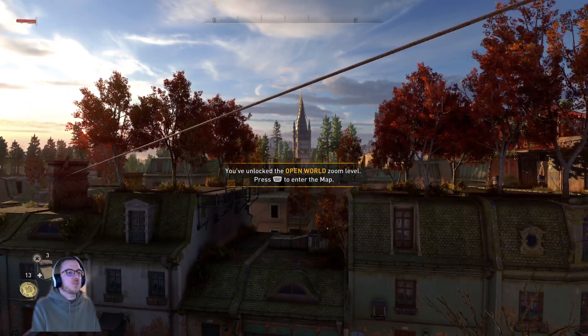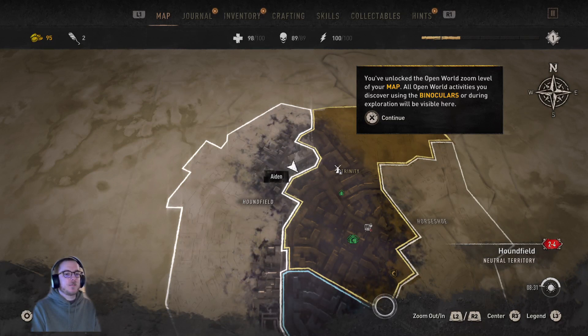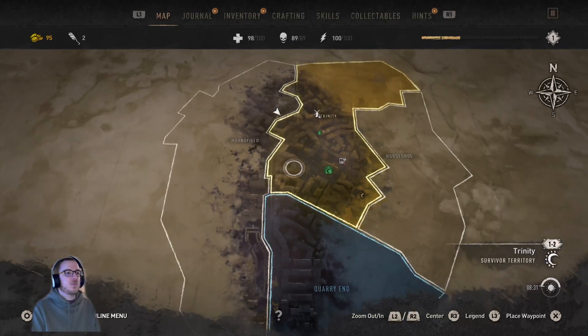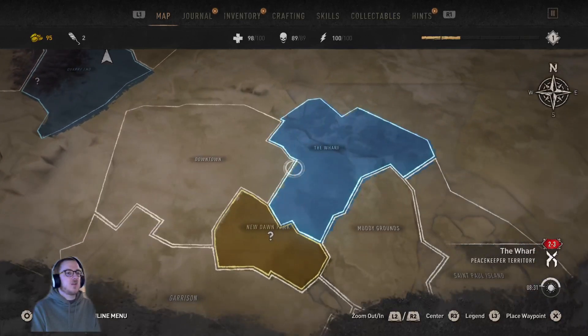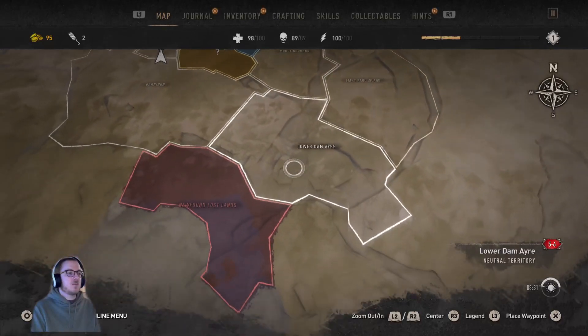You've unlocked the open world zoom level. So we're in Houndfield. We're right on the edge of Trinity. You've unlocked the open world zoom level of your map. All open world activities you discover using the binoculars or during exploration will be visible here. Houndfield, Trinity, Horseshoe. Quarry End. Downtown Dwarf, New Dawn Park, Muddy Grounds. Damn, this map is big.